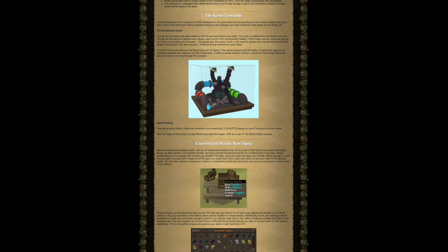A shortcut has been added to the Mount Korom dungeon. This allows players with 88 agility to bypass the aggressive monsters between the entrance and the hydra boss, taking a similar amount of time as running through the dungeon. For aerial fishing, the rate at which Molch pearls are obtained now scales from 1 in 100 to 1 in 75 based on fishing and hunting levels. Alri the angler at the center of Lake Molch now sells the angler outfit at a cost of 100 Molch pearls apiece.